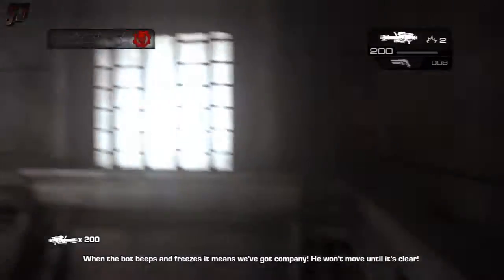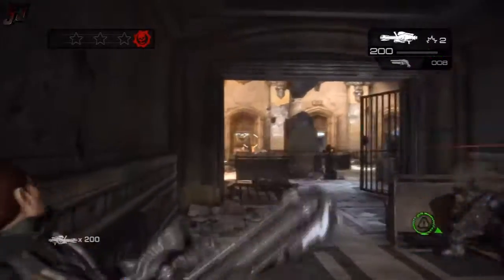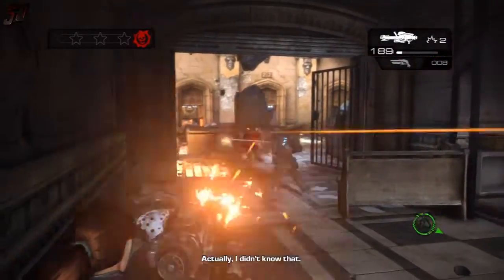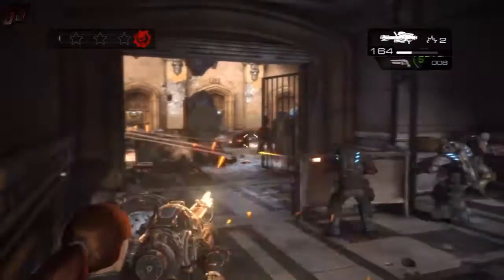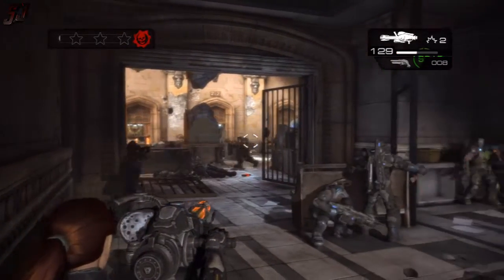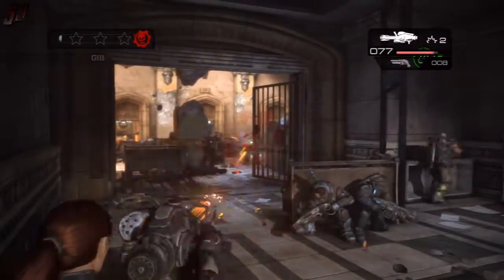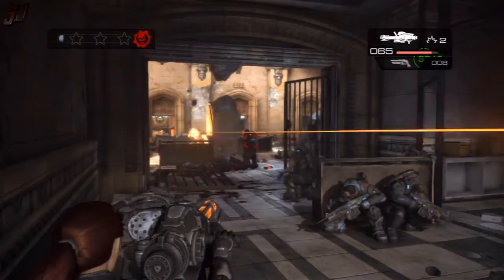In this starting area you have some pretty decent weapons — the Sawn-Off Shotgun, which I've grabbed, and also the Mulcher. I tend to hang in this starting area and just take out the Locust as they come in. They funnel through this area and you can take them out pretty easily with the Mulcher until it runs out of ammo.